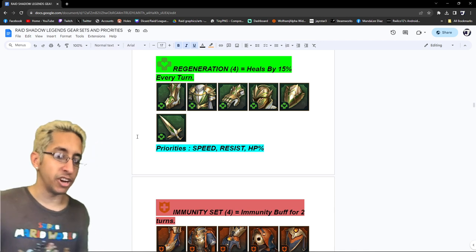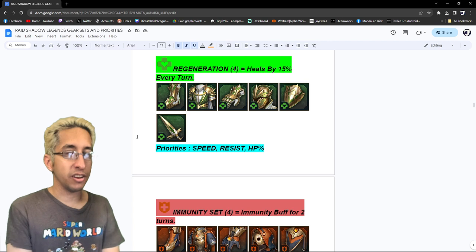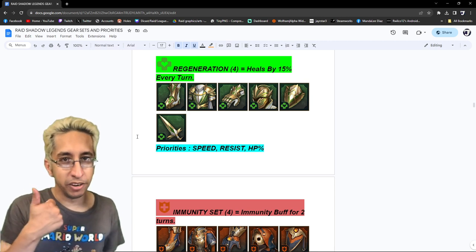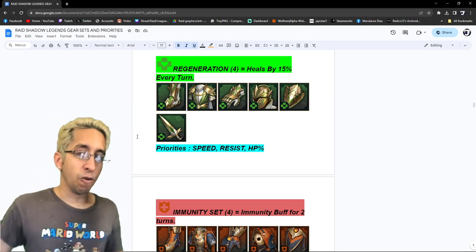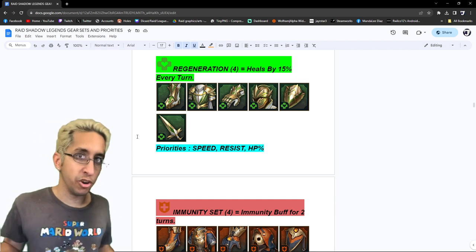Regeneration heals by 15% every turn. This set is insane — people abuse it a lot. The priorities are speed, resist — because most people using this are solo farming or duo farming — and then HP percentage.